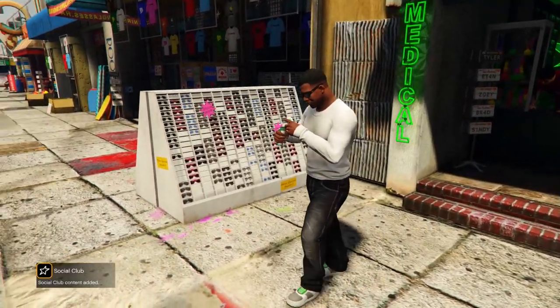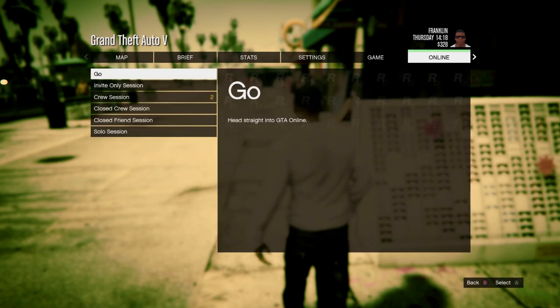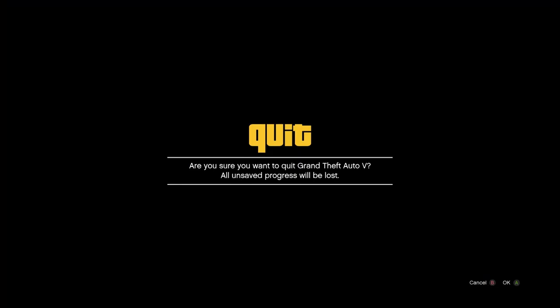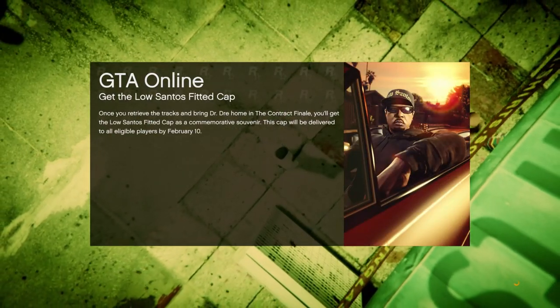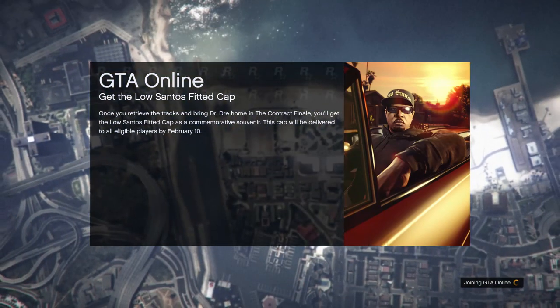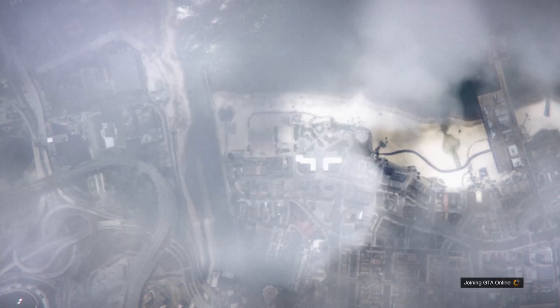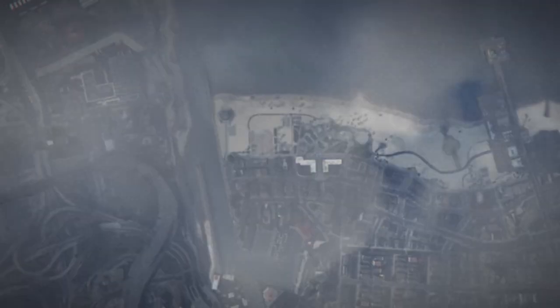Once you get loaded into single player, hit your pause button, go to online, and go inside an invite only session — so go to play GTA Online and select invite only session.